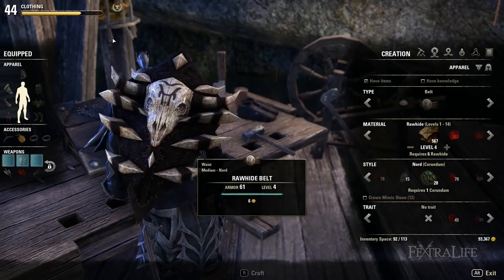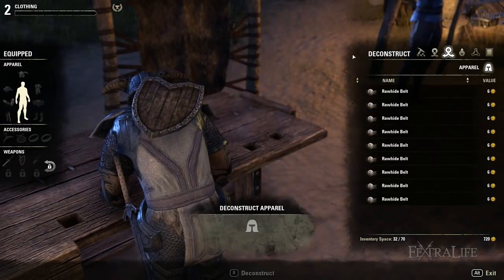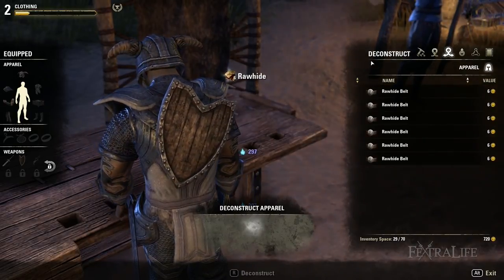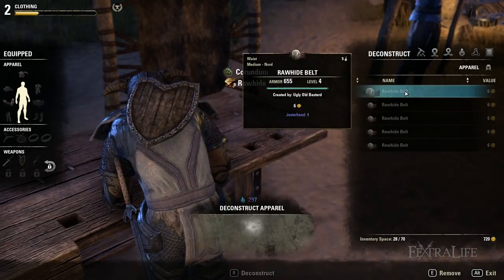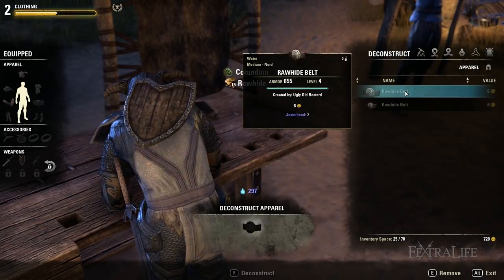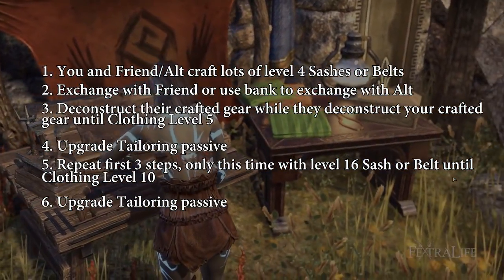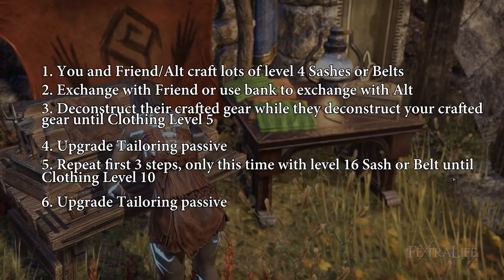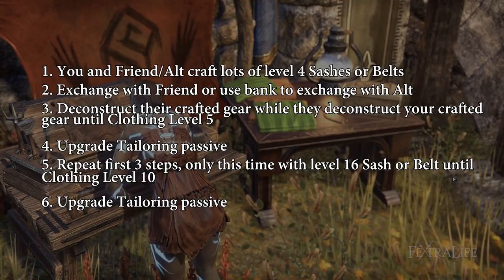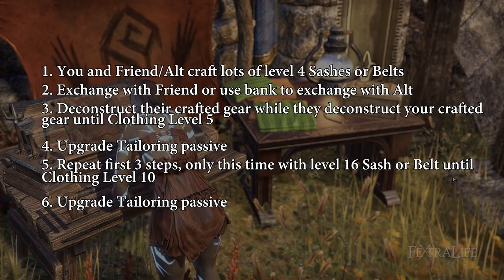Leveling clothing is a fairly straightforward process. Crafting XP (inspiration) is gained by creating items and deconstructing them — deconstruction yields more XP and is the best way of leveling clothing. Running lots of dungeons and deconstructing gear from those runs is a nice way to level up. Daily clothing writs help a lot too, not only because of the inspiration gain but also because of possible rewards such as higher quality tannins. The fastest method requires a friend or alternate character: you and a friend or alt craft lots of level 4 sashes or belts, then exchange them and deconstruct each other's crafted gear. Upgrade the tailoring passive, then repeat with level 16 sashes or belts until clothing level 10.